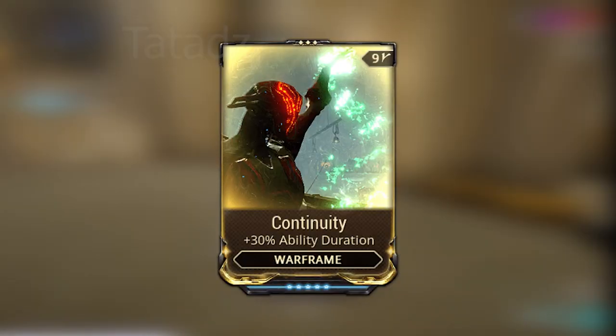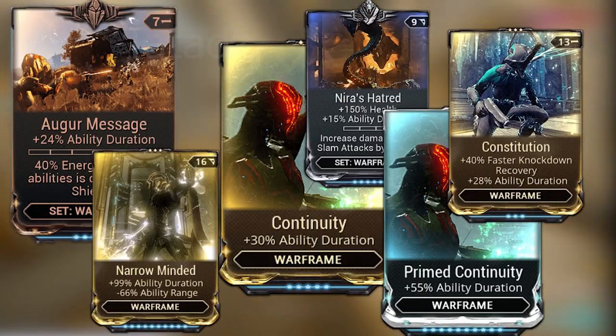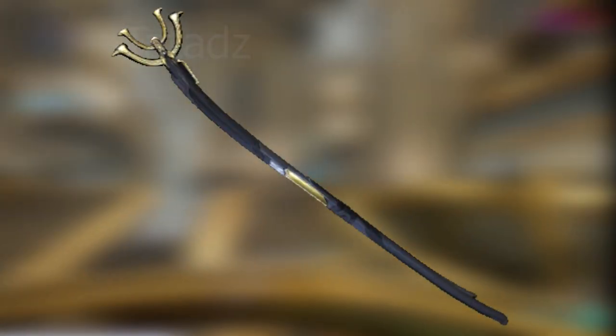To make it easier we can use Continuity or any mod that increases Smoke Screen's duration. The melee weapon we use will be Skiajati, because it has a unique ability to turn your warframe invisible for 5 seconds on finisher attacks.